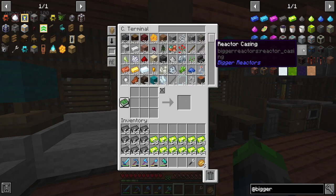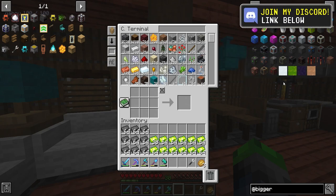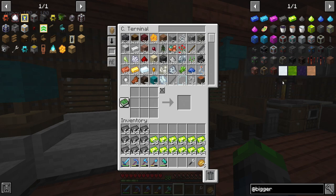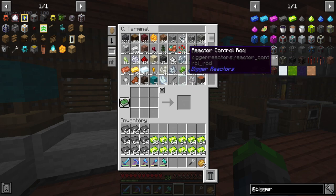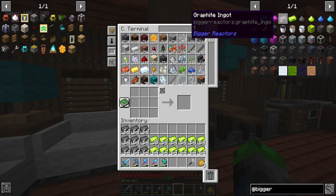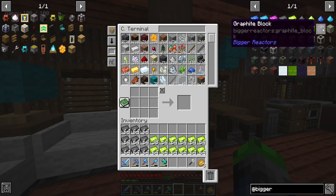We're going to need a lot of graphite ingots today because we are going to be getting into Bigger Reactors. From what I can see, this is very similar to Big Reactors, if you guys remember that — it was in my Stone Block 1 and 2 series. We're going to be making a passively cooled reactor, so not an actively cooled one with the heat extractor. We're not going to be doing that just yet, but we do need to make a couple of things.